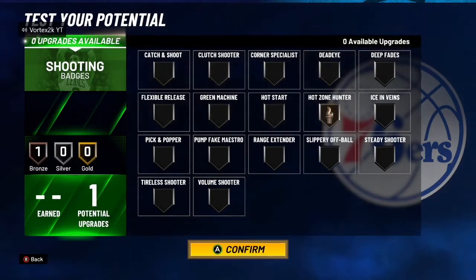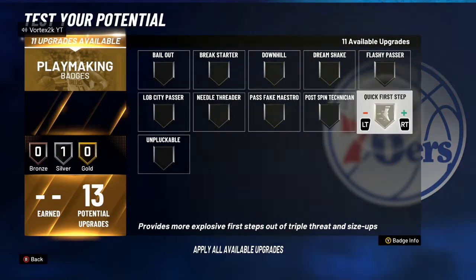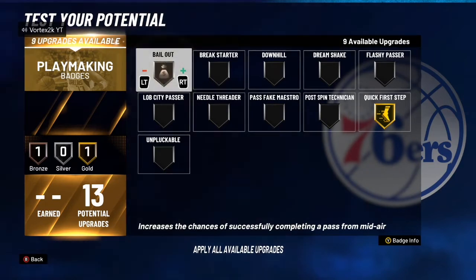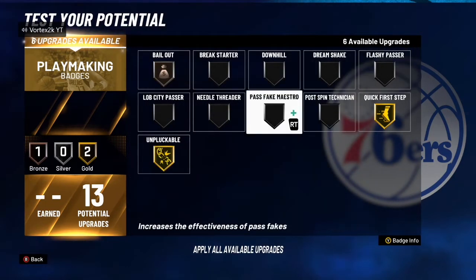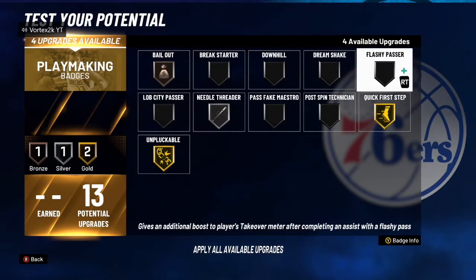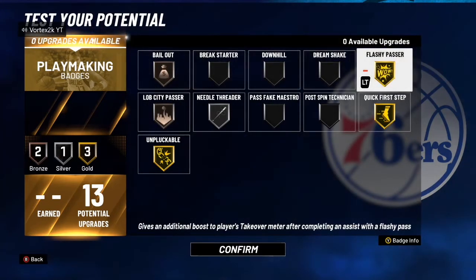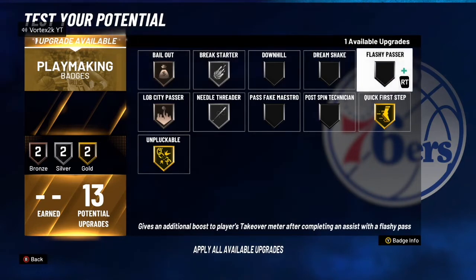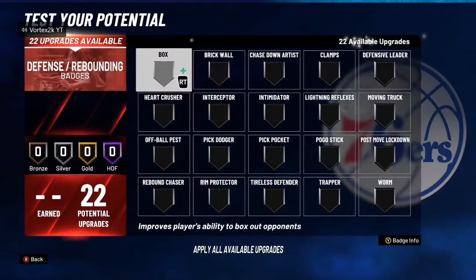Definitely use fancy footwork, contact finisher — showtime's pretty good for threes, doesn't matter as much in twos. For shooting, that doesn't matter much at all — maybe hot zone hunter for paint hot zones, not sure if it works there though. For playmaking, definitely want gold quick first step, at least bronze bailout, gold puckable would be nice. Maybe needle threader, lob city finisher, flashy passer to get teammates' takeover up, or break starter if you're playing rec or threes.